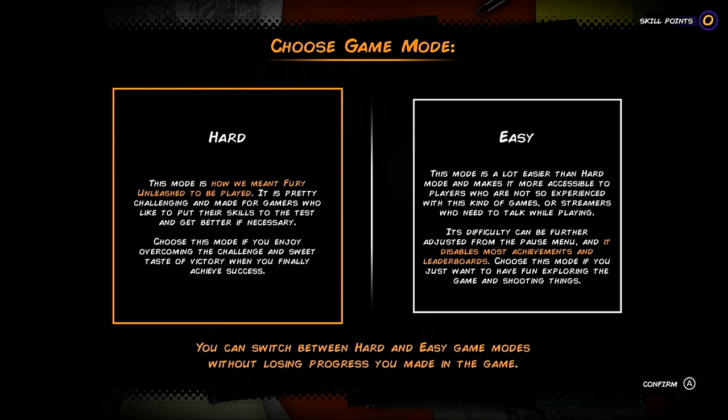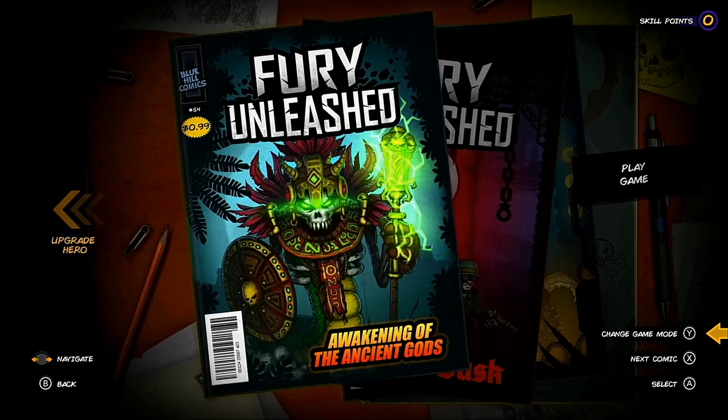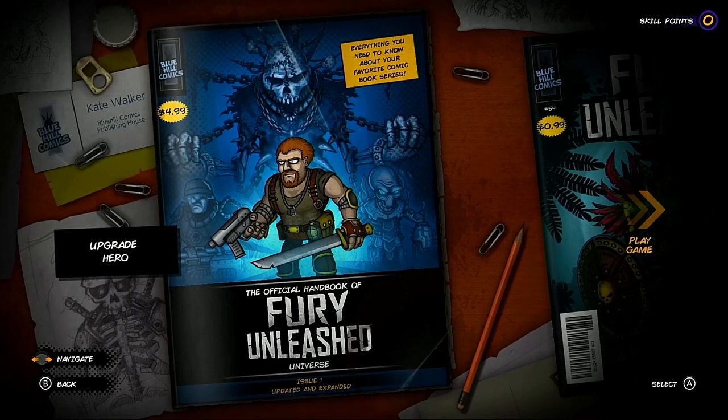After selecting solo you choose between hard and easy difficulties — this is mainly to give you an idea of which might suit you, as it can be changed at any time. I chose hard, of course, because I'm such a gaming pro. In the next screen we see the comic books which act as the game's scenarios or level themes. To begin with only the first, titled Awakening of the Ancient Gods, is unlocked, but through playing you can unlock Operation Crimson Dusk and Earth's Last Stand.